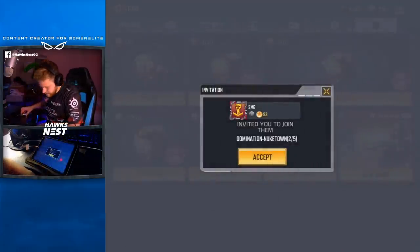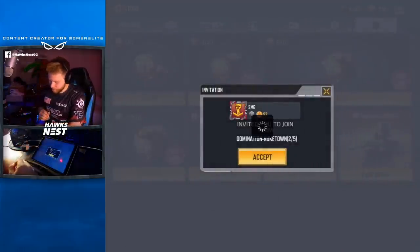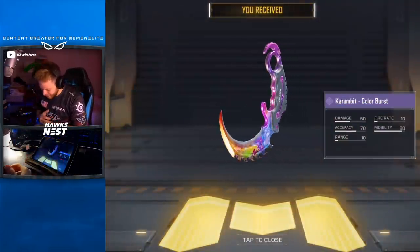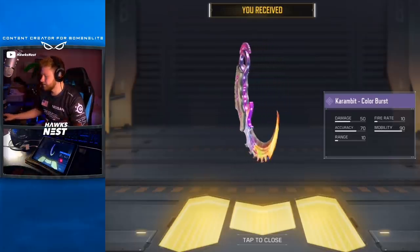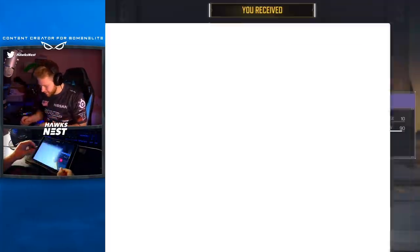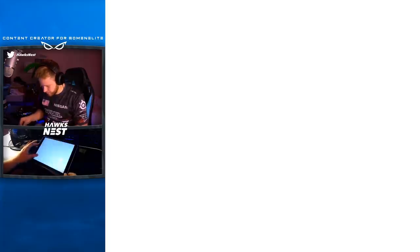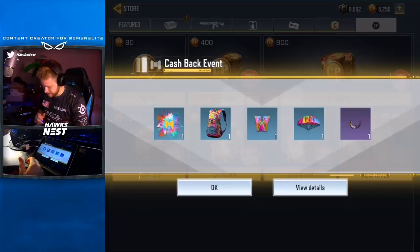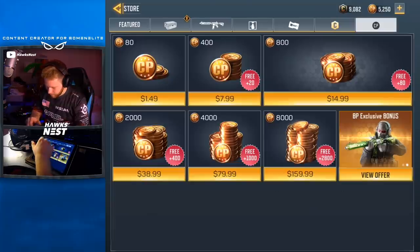Alright, we're gonna go ahead and spend the 50 — it says 80 Australian dollars because I was on an Australian account before. There we go, we got the Karambit Color Burst. I'm gonna screenshot it. It's gonna give us a few more things including the CP we bought and all the cool stuff like the splashes.